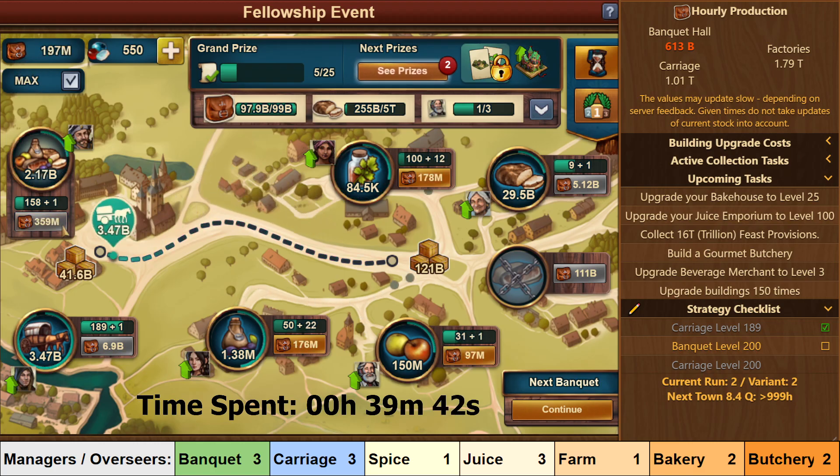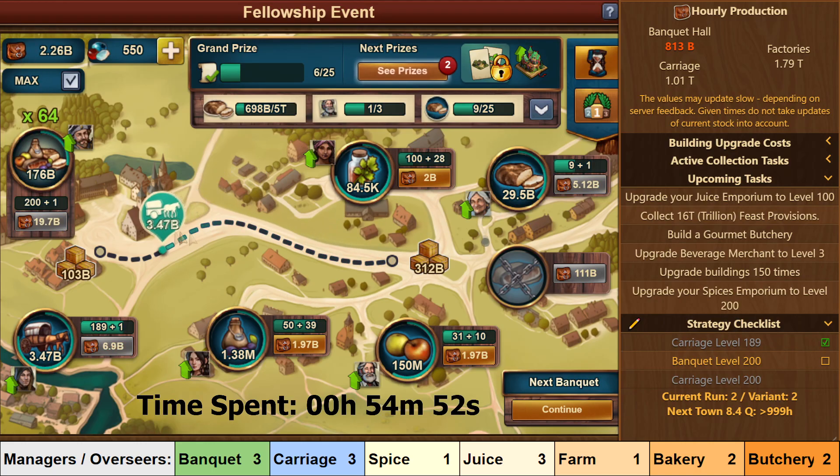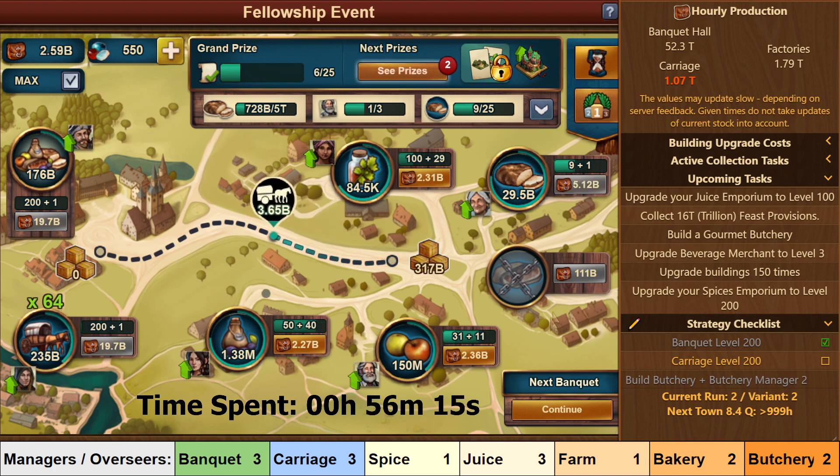Level 189 seems to be the sweet spot for the Carriage — any lower you won't stockpile enough Feast Rations, and any higher you will stockpile too much. After getting Carriage to level 189, you should fully level Banquet to level 200 before going back to finish off the last 11 levels of the Carriage to get that to level 200 as well. As you can see, that stockpile was almost enough to level the Carriage instantly.